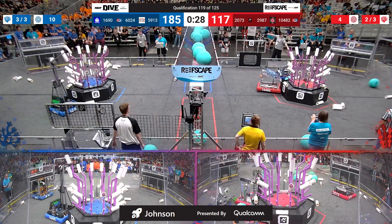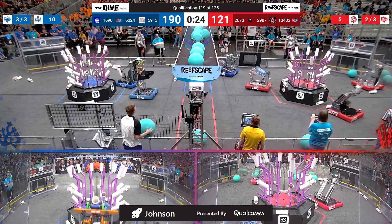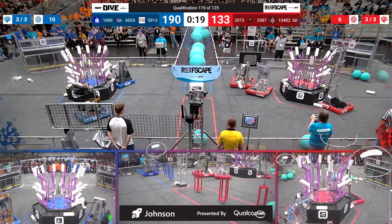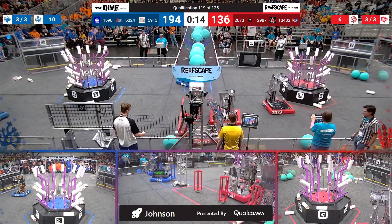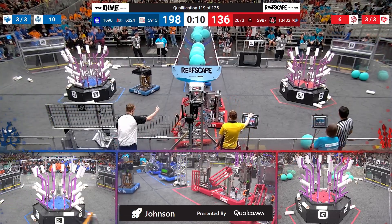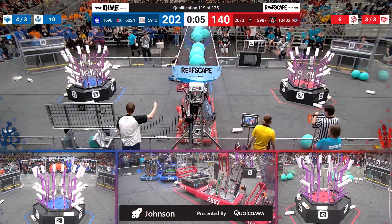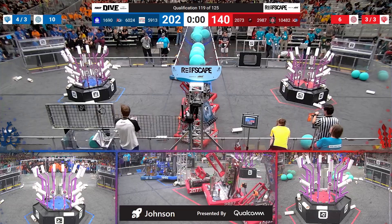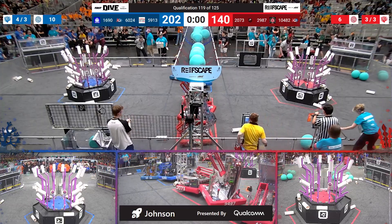Patriotics playing defense against the red alliance, being careful about their interaction near the red reef zone. All three red robots on coral for the time being. 20 seconds remaining — red also locks in that ranking point. So it is back to the barge for all six teams. 1690 is the first up off the ground, Patriotics also off the ground, Our Factor joining them as time runs down. Eagle Force, Rogue, and BuzzBots — those three red alliance robots — are also suspended from their cages.